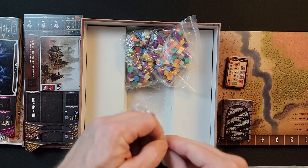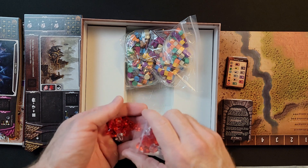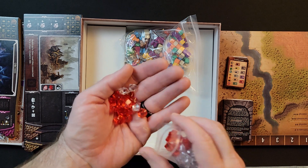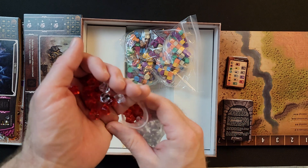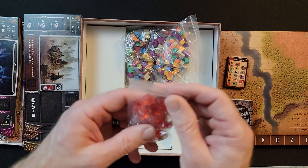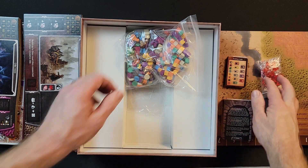We got some acrylic pieces — some reds and whites just mixed in the bag together. They're like little diamond-shaped ones. There has to be a generic red diamond piece style because I've seen this exact kind in other games, maybe in different colors.